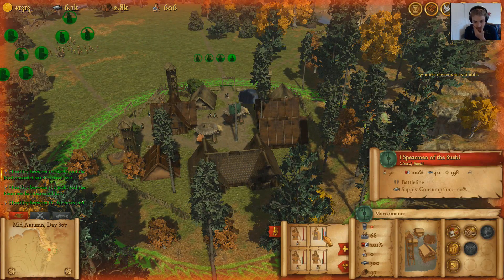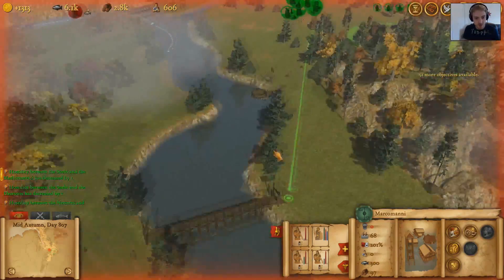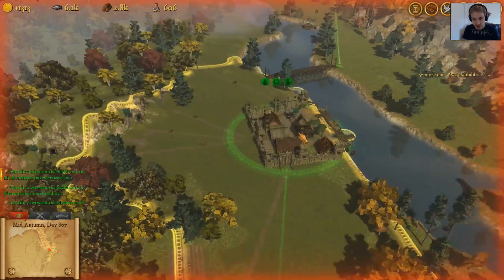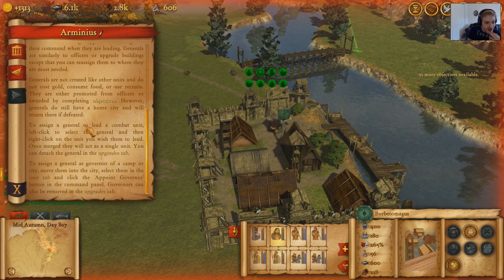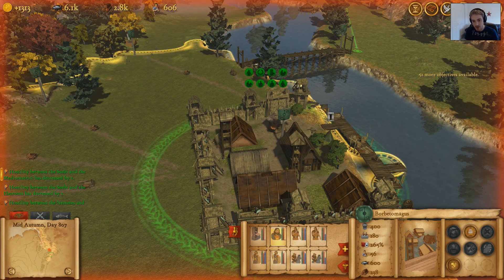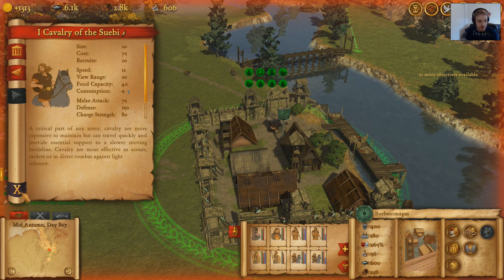How are you guys doing on soldiers? You have 30, and these guys are still replenishing. I might want to wait, though we don't have enough recruits over here. Another thing I noticed when looking back at some of the other episodes was that I've been using my general completely wrong. The idea is that if you press F1, you can assign a general to lead combat units — you left-click on the general, then right-click on the unit you want to lead, and once merged they'll act as a single unit.